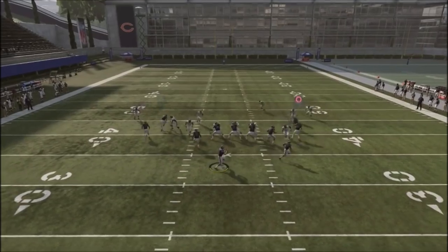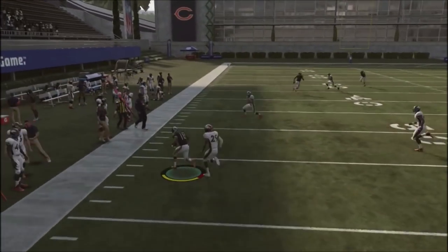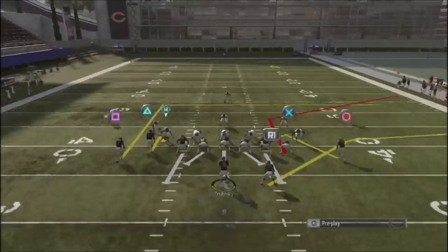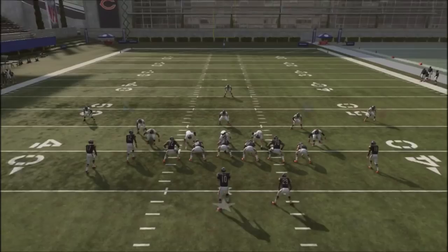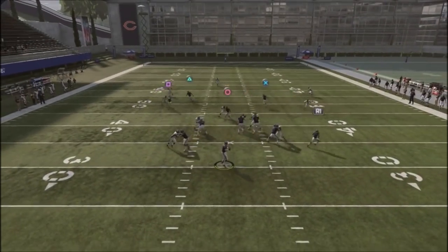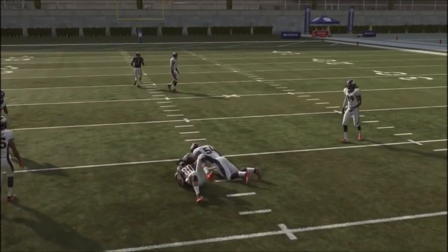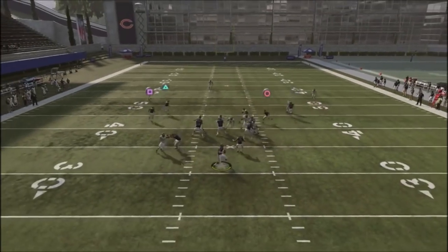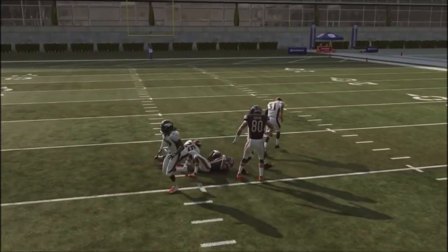What I like about Flood is that it's such a great complement to the scheme — it keeps your opponent guessing which direction you're going. Miller Robinson is going to be the primary action area, but you've also got a big deep route over the middle on the backside with the tight end. You have the opportunity to hit your opponent in the seam with that route, and sometimes it can open up for a big touchdown.